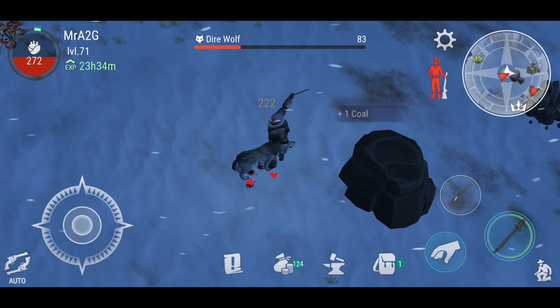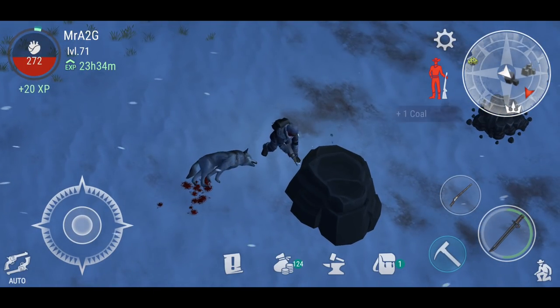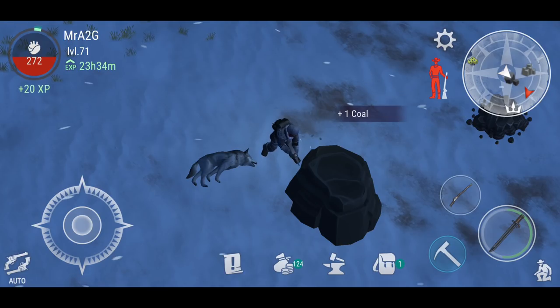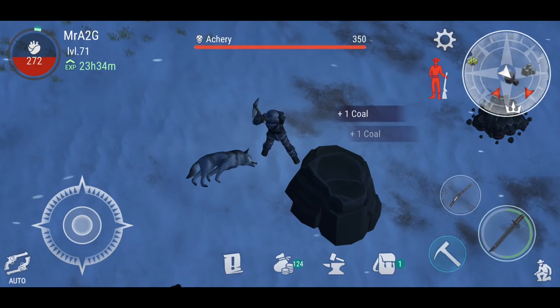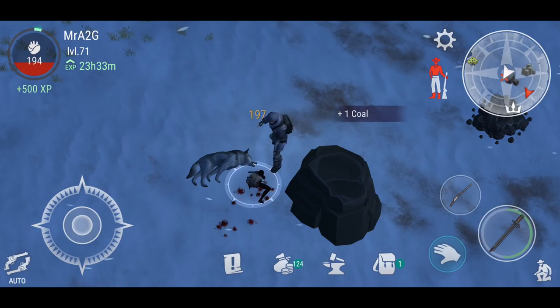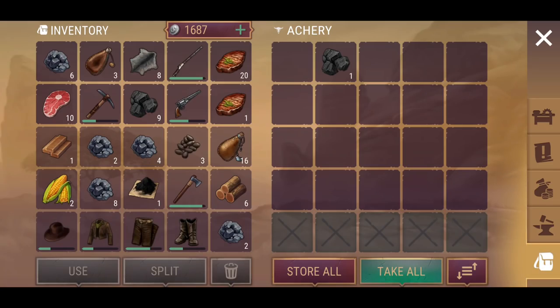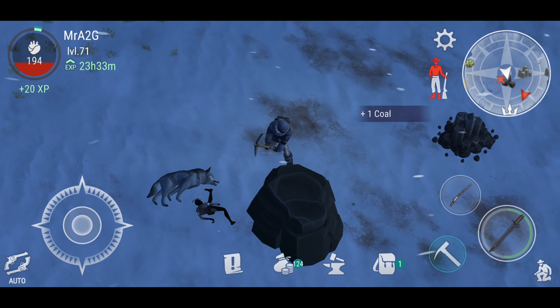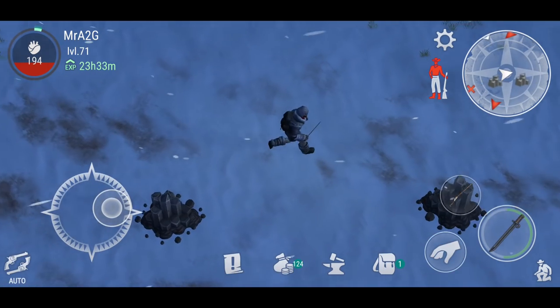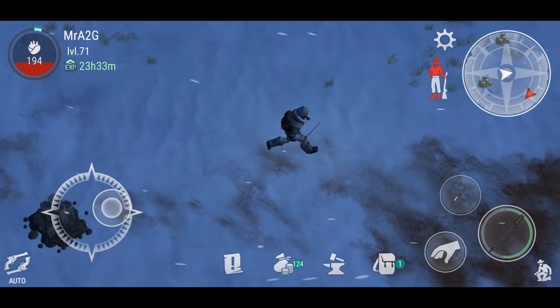Okay, so I found some coal. You can also find coal up here as well guys. Just make sure you make some space for coal, because coal is going to be one of the better items to burn in your workstations.